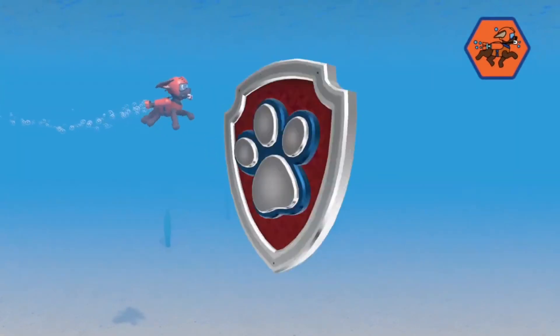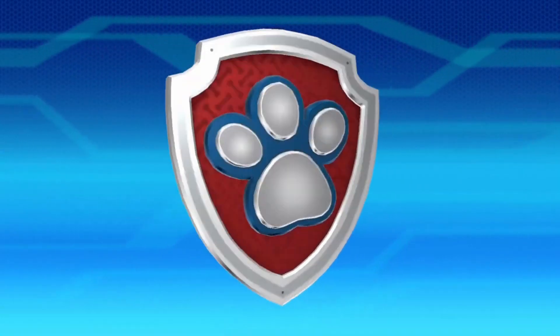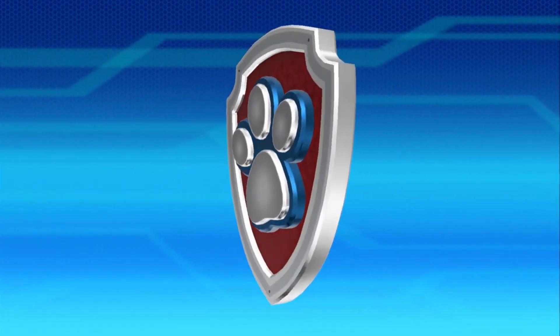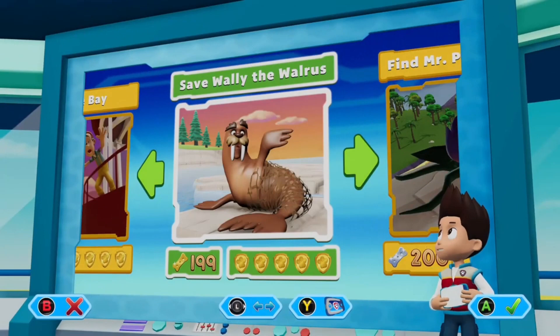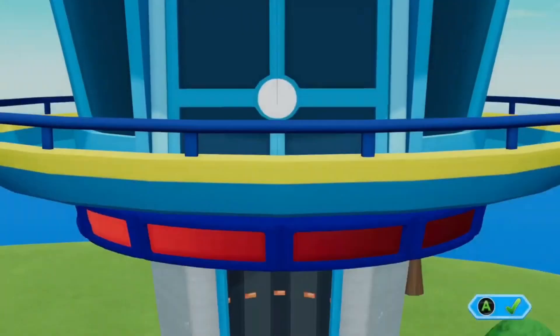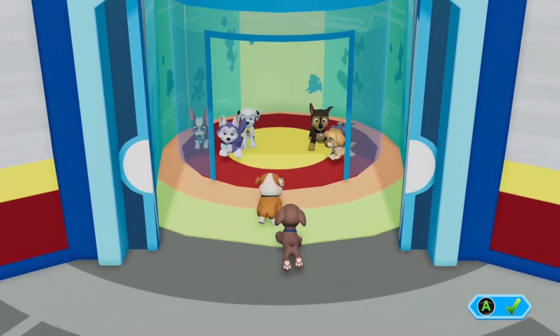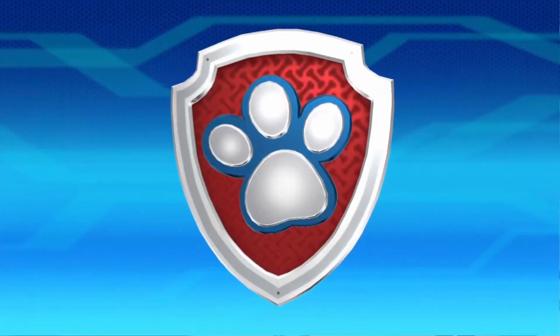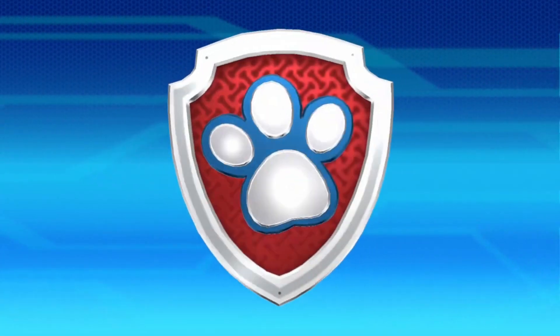There are 16 different missions to work your way through, and through each of them you play as a variety of the different pups — two in each mission — so you'll switch between the two as you're playing. It's a fun little game for kids. If your kid likes Paw Patrol then this is something that's definitely going to appeal to them.